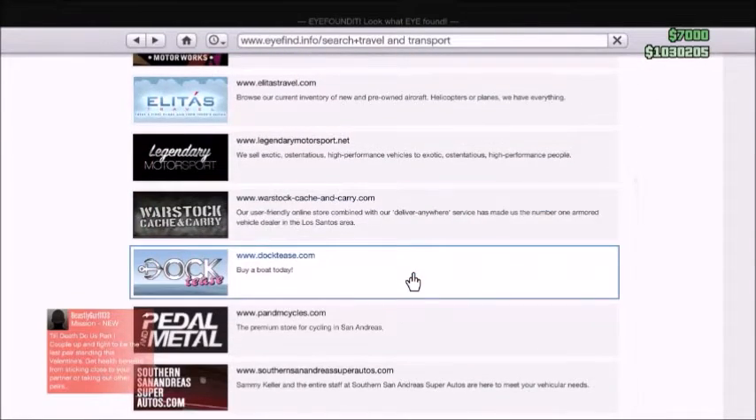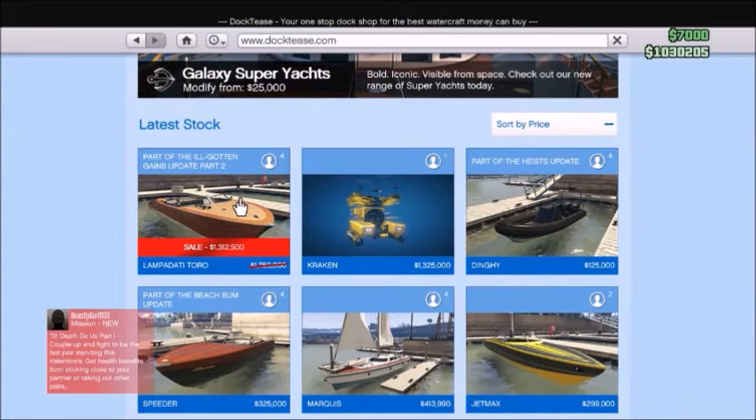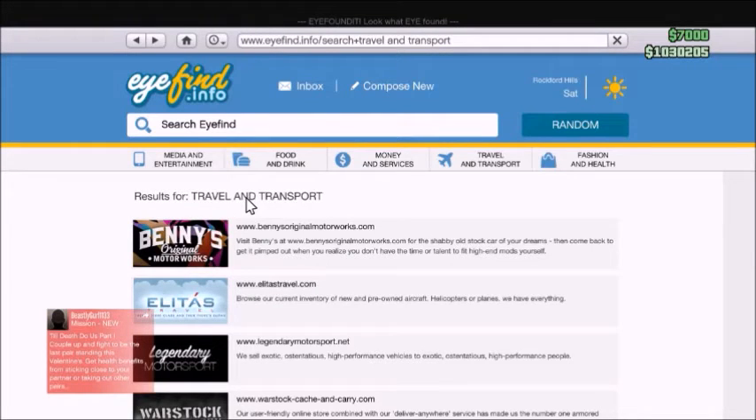Also, we've got one more vehicle that is on sale — it is a watercraft. The Lampadetti Toro is also on sale at this point, and once again, it's the one from Illgotten Gains Part 2.